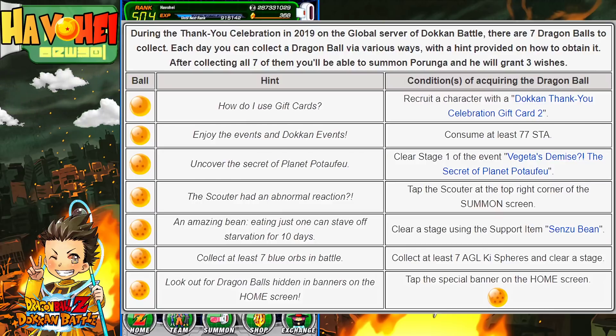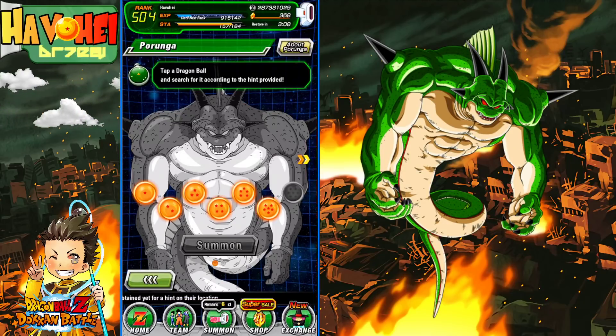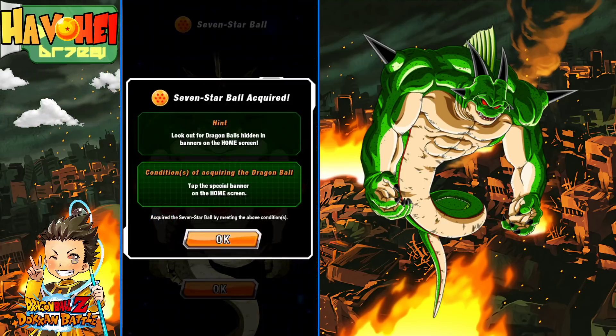The tasks include: using the gift cards, completing 77 stamina, clearing stage one of Vegeta's Demise, tapping on the Scouter, a Senzu Bean, seven AGL key spheres, and then the one that we haven't done yet — we'll do right now — is tap on this little Dragon Ball right there. And we got ourselves number seven.